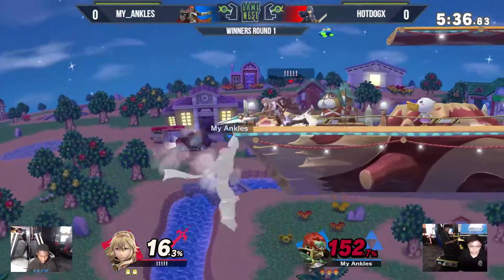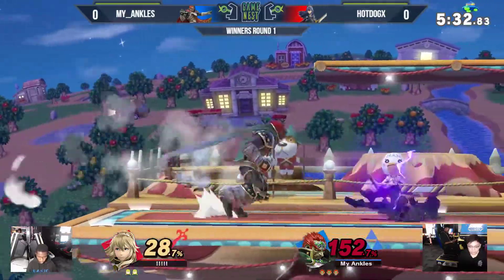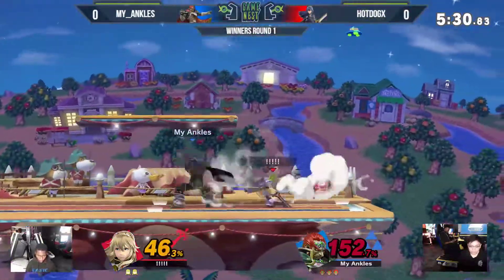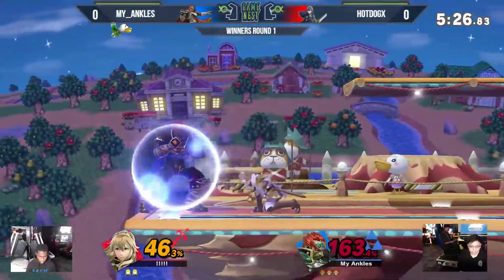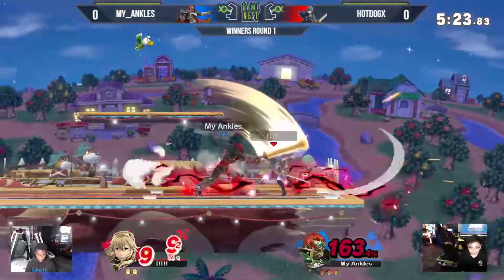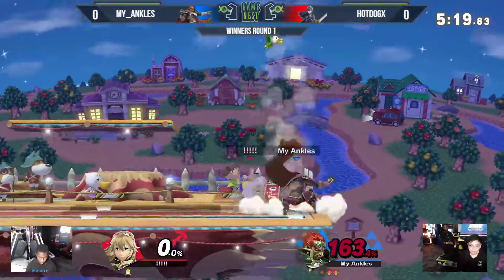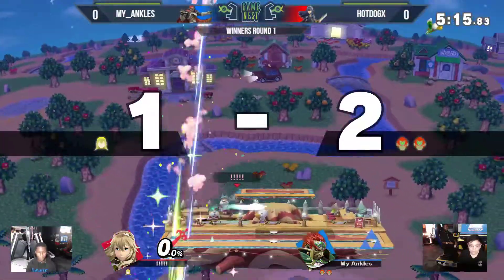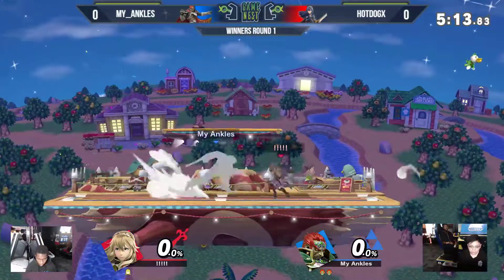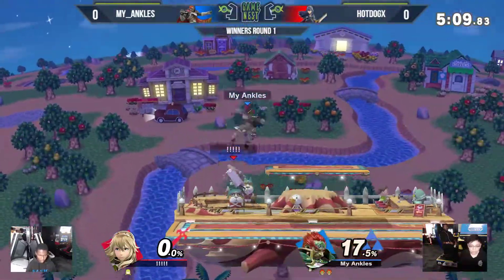Has to use the second jump early, but gets back to stage safely. Wonder if he's looking for a cheeky side-B here to try to take a full stock advantage. 69% — and Lucina is in kill range again, and the forward smash will take it. My ankles putting on a clinic of what to do with Ganondorf's rage, and the up air will take the first stock.